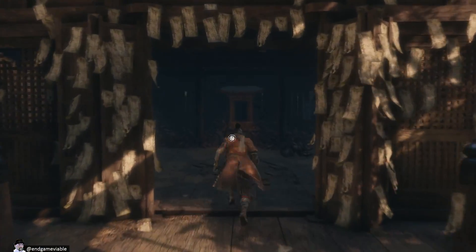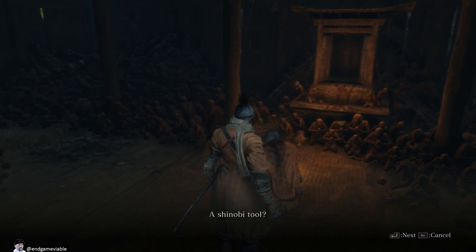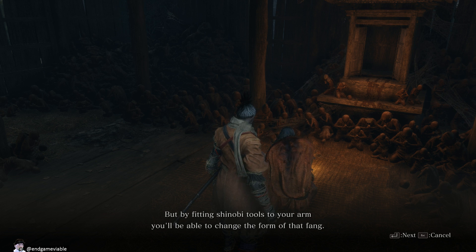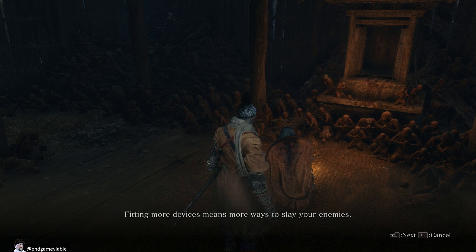Hey, I found some tools. There's a trap. Fitting Prosthetic Tools — regular Shinobi tools found in the world can be specially adapted to the Shinobi Prosthetic via the Fit Prosthetic Tools menu. Loaded Shuriken. Costs spirit emblems to use. Pull a shuriken loaded into the wheel and launch it at a target in a single flowing motion. The swiftly thrown shuriken damages enemy vitality and posture, particularly against those with a tendency to take to the air. So we use that against flying creatures apparently.